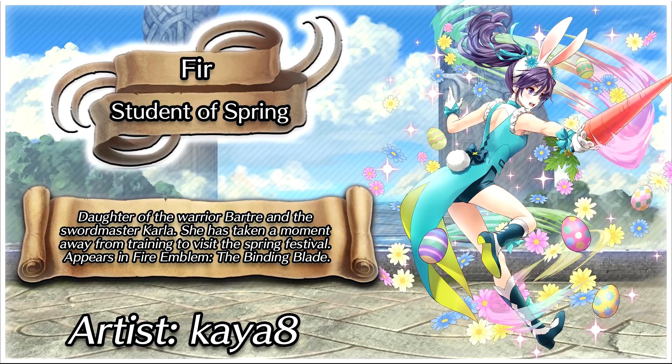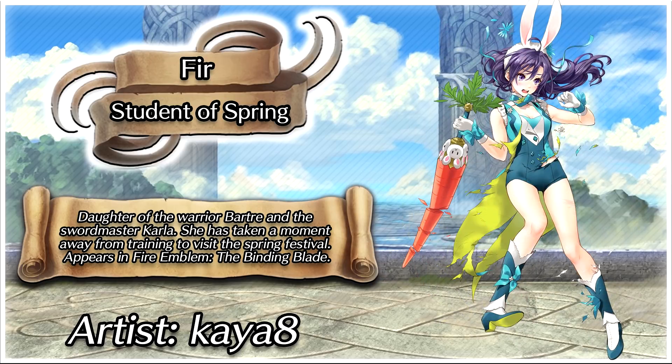Then we have her special attack artwork — very colorful. I like the Easter eggs flying around and also the flowers, a very nice touch and very spring-like. And finally the injured art — this is just so cute. My paternal instincts just trigger immediately when I see this and I don't want to see Fear getting beat up. Her lance is getting broken apart and the thing looks like a real carrot — you can tell where it's broken, it looks like what a carrot looks like when you break into it. So I think she's actually using a carrot as a weapon.